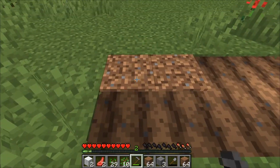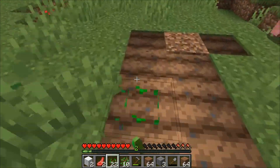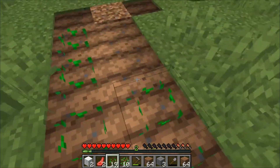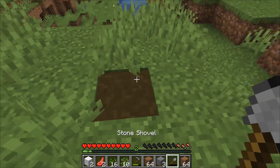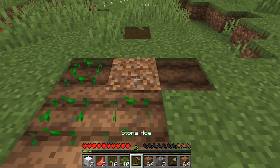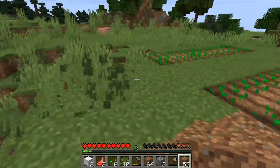With your shovel you can make paths — just right-click on the ground instead of hitting it. I'm pretty sure you can. Yeah, that looks pretty cool. I'm gonna make my little crafting table here because I need to make stuff.